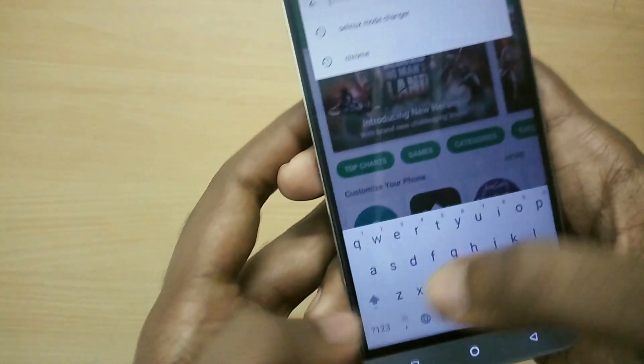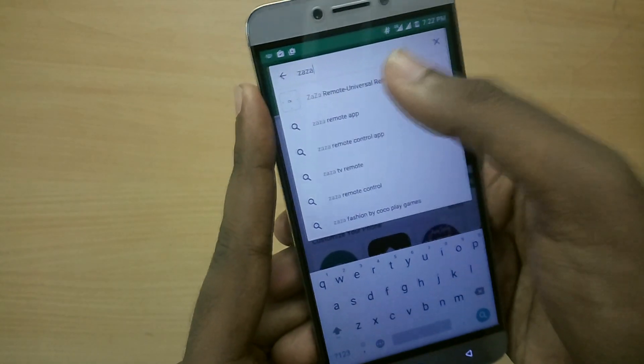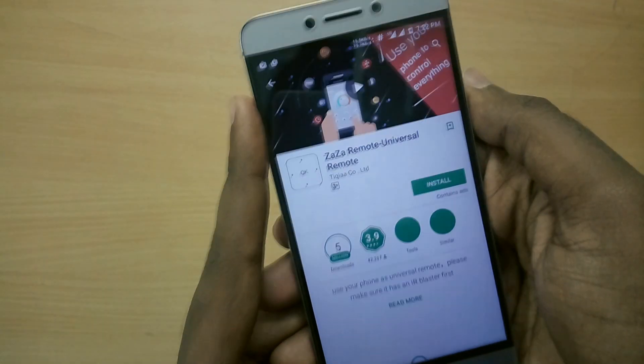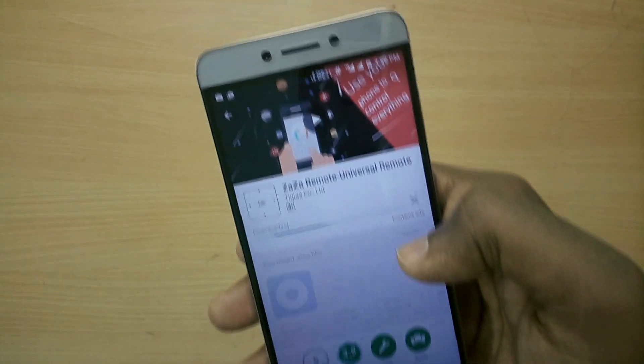Now what you've got to do is go to the Play Store and search for the Zaza Remote Control application, then download and install it.